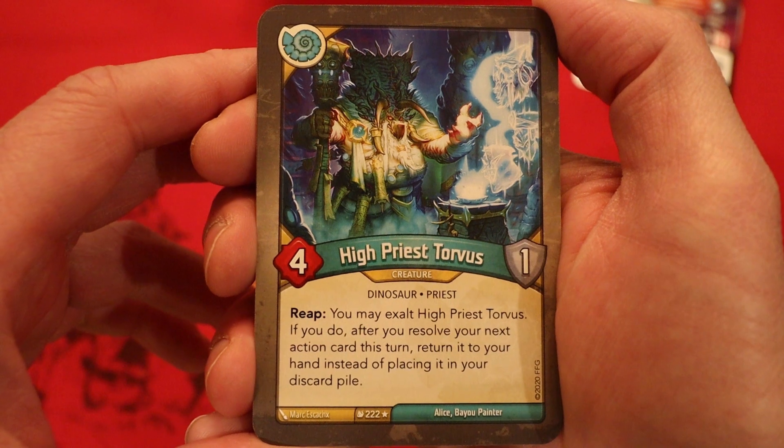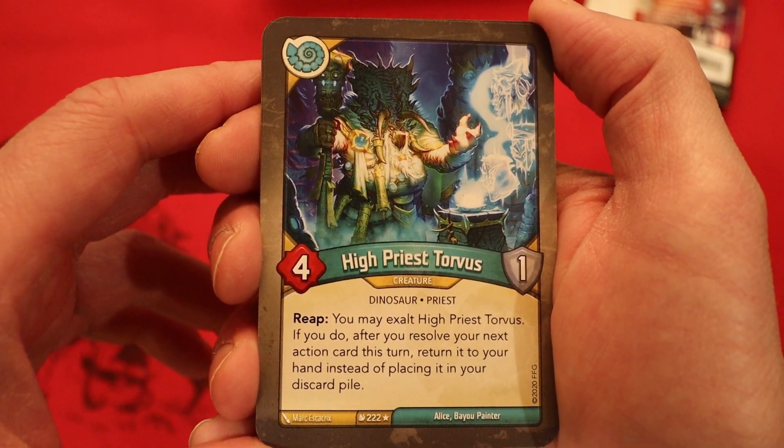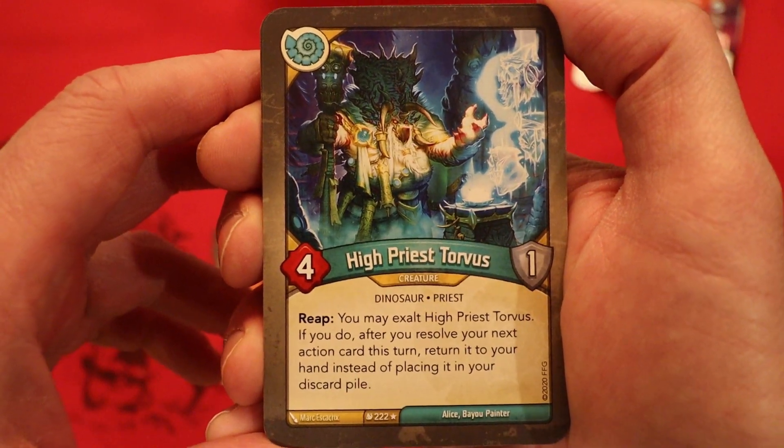Hide Priest Torvis, four power, one armor. Reap: you may exalt it. If you do, after you resolve your next action card this turn, return it to your hand instead of placing it in your discard pile. Very interesting.